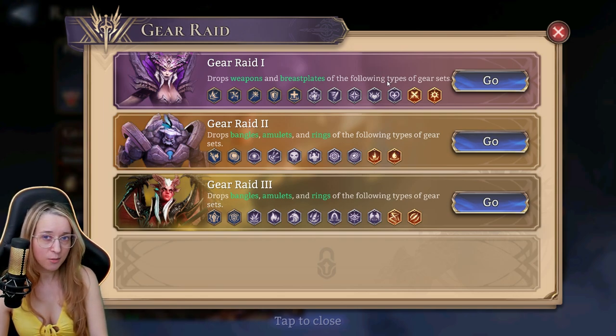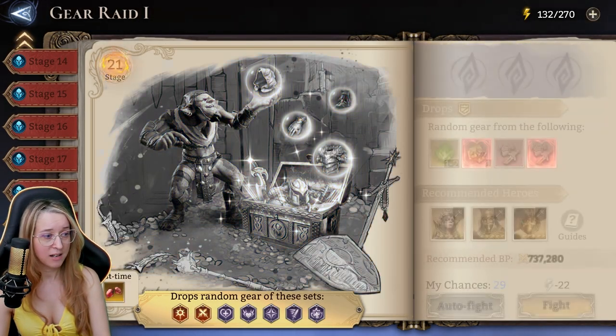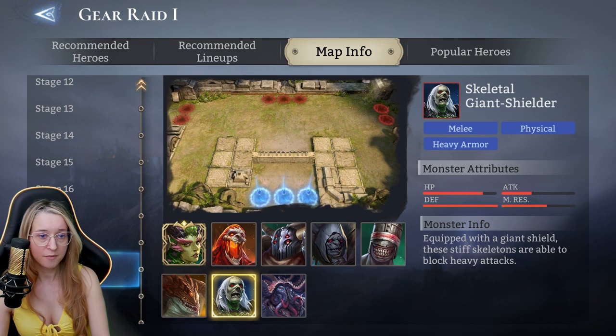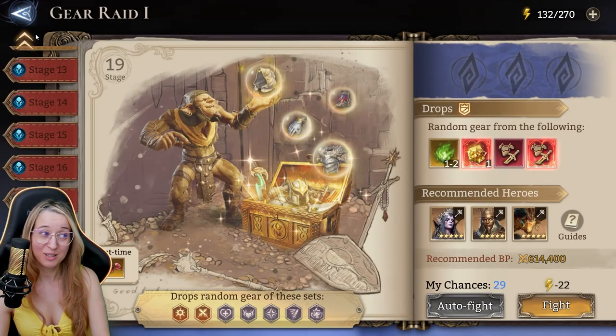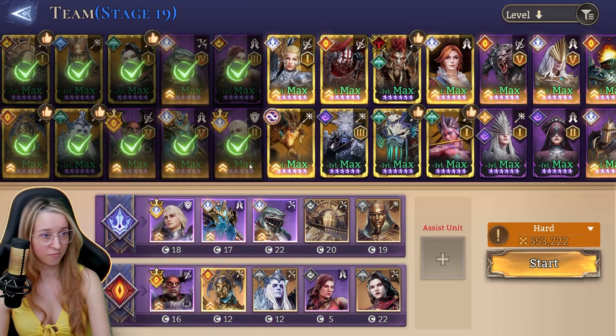In Gear Raid 2 she'd be the main DPS, or one of two DPSs you alternate depending on when bosses do their smashes. In Gear Raid 1 she does some AoE damage, so you could put her on one of the top corner spots with a good healer. Although with her invisibility she stays alive pretty well. Once you get to stages 19-21 she'll probably fall off a bit because of the heavy armor units — the giant skeleton shielders.